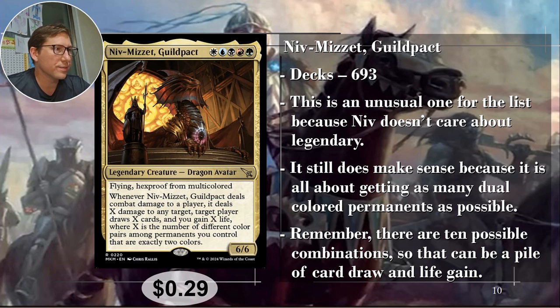Number four: Niv-Mizzet, Guildpact. He is five-color — all five colors to cast. Flying, Hexproof from multicolored, and a 6/6. A 6/6 for five with flying and protection from multicolored is not bad, but it does cost all five colors to cast, which is a bit of a pain.